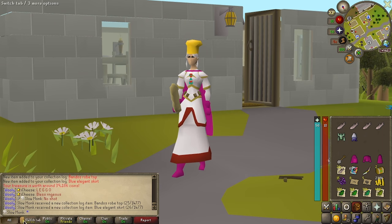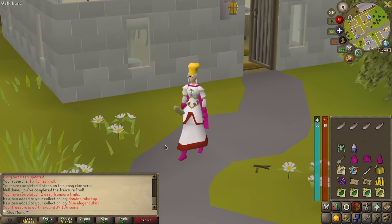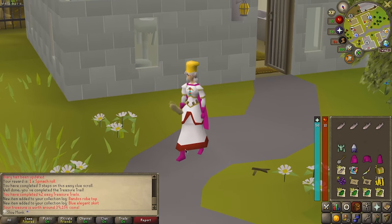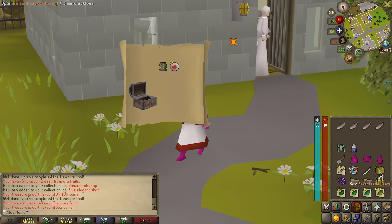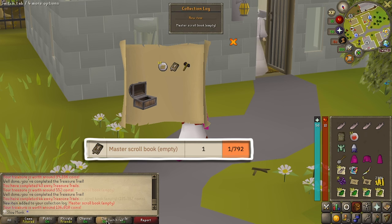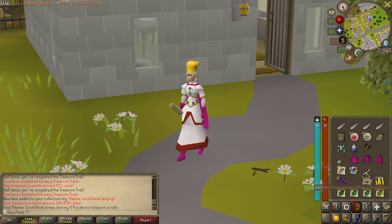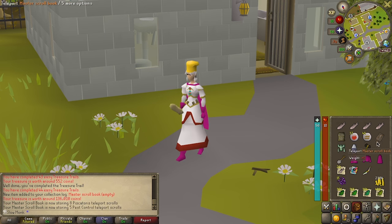We are looking more and more like a prayer skiller. Even though they don't match, I'm super excited to have both equipment slots filled. Next casket — we got a master scroll book. This is going to be huge for inventory management. We are able to store all of our clue scroll teleports in this item, saving a lot of inventory space. A really cool drop for this account.